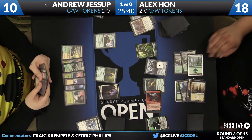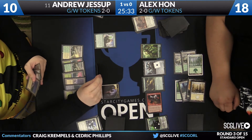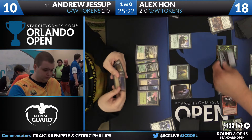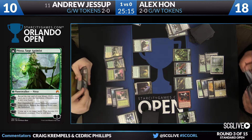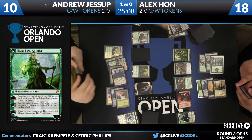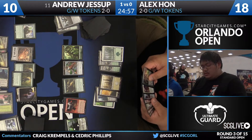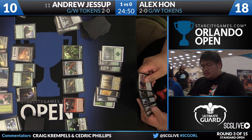We head back Jessup's way. Looks like the Advocate might come across and it's going to go after the Nissa. Alex is just going to put the little guy in front — he had the option to double block there. The follow-up is another Sylvan Advocate. Looks like there was a Morph there from Jessup, which is almost certainly a Den Protector. We won't know — we will never know. Until later.